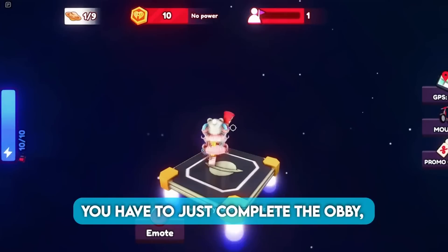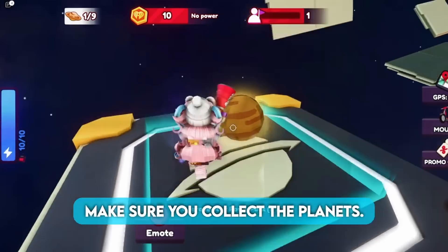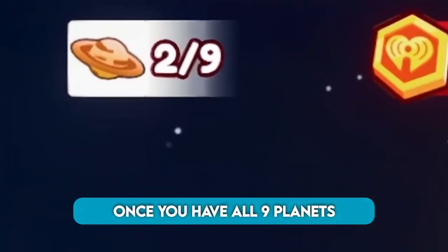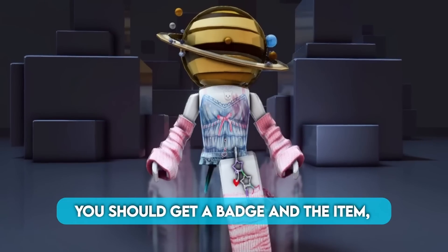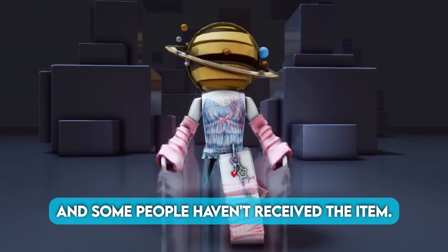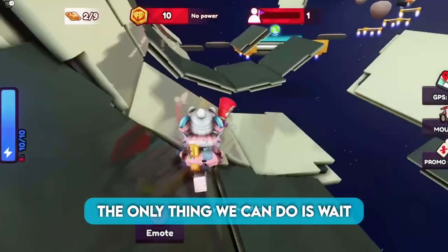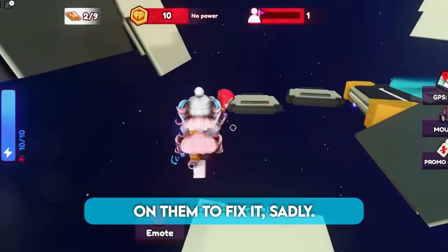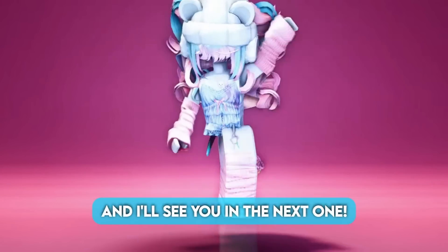Once you're in space, you have to complete the obi, and as you're completing it, make sure you collect the planets. Once you have all 9 planets and you finish the obi, you should get a badge and the item. However, I have heard that the game is glitched and some people haven't received the item. If this happens to you, the only thing we can do is wait on them to fix it, sadly. Anyways, I hope you all liked this video, and I'll see you in the next one.